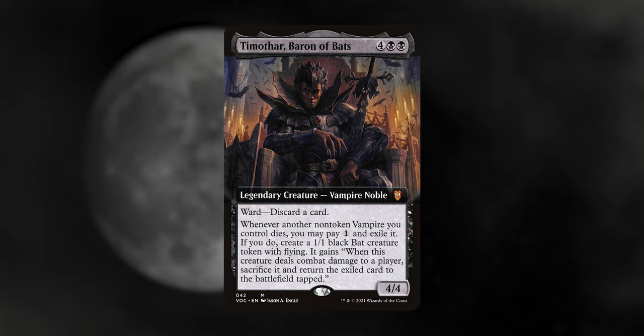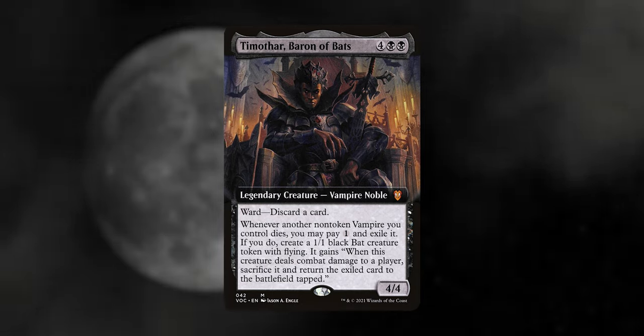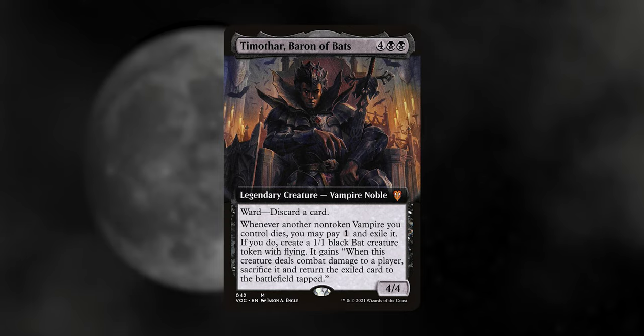Timothar, Baron of Bats: when you pay one mana when one of your vampires dies, you make another bat. And when that bat deals combat damage to a player, you return the exiled card to play tapped. Massive value right here.